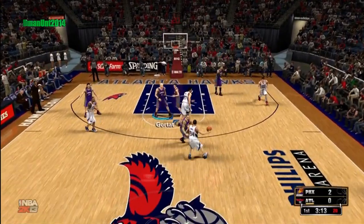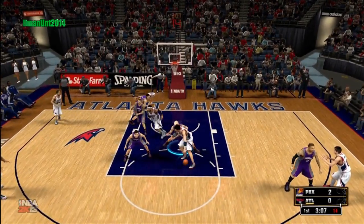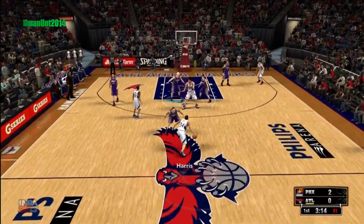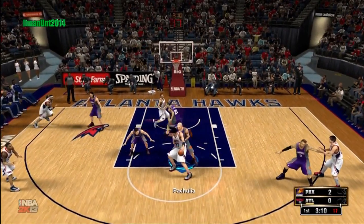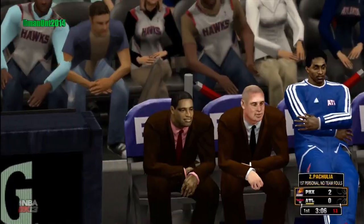Anyways, let's get into the gameplay. The way you flop is, if a person is backing you down with a center and they keep doing the aggressive back down like this, all you got to do is double tap that B button. You see that charge card, people. Now, I'm going to replay it a couple times so you can see it clearly. You all know that you flop with the B button — press it twice.